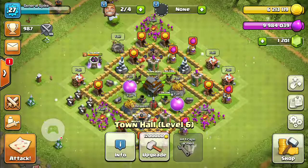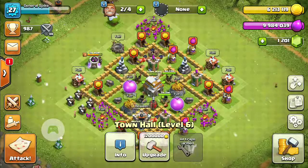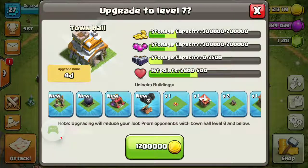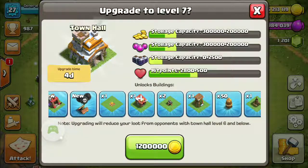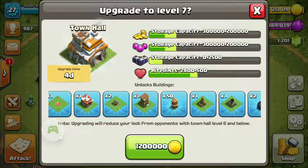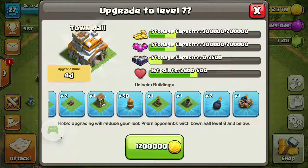Just to see what I'll be getting when I upgrade from level 6 to level 7 — just a few items along the bottom: Tesla tower, dark elixir, another army camp, dark barracks, another cannon, some more walls, and another mortar. Quite good, can't wait to upgrade to level 7 town hall.